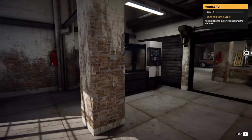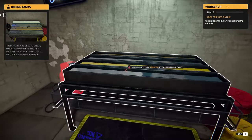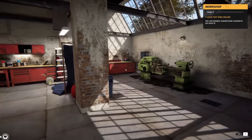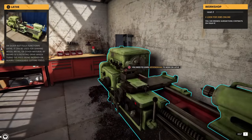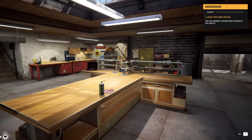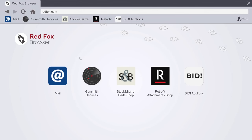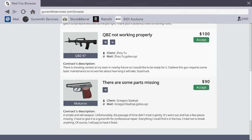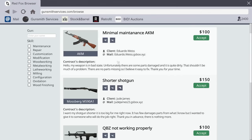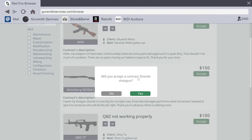A lot of you are probably going to be mad at me, but I have to be honest — this is one of the most in-depth simulation games I've seen in a long time. There are so many different stations where we can do different things, and I'm super excited to get deeper into this one. So I did do the first job already in the demo. I fixed up a Colt for Grandpa. Now I can do whatever I want. We have a few jobs available: parts missing, not working properly, shorter shotgun. I kind of like the sawed-off shotgun idea — let's accept that one for $150 because I want to play with a shotgun.